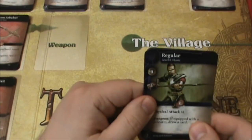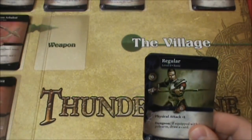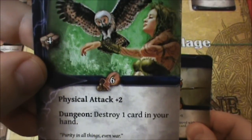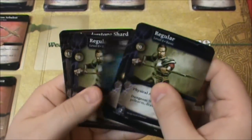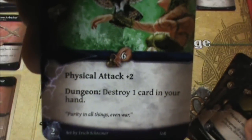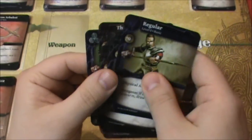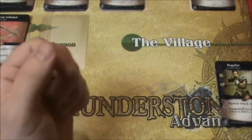We might be able to finally get a hero of some kind here. Here is an Elf Cleric — she costs six gold. Yes, we have exactly that. She's going to give us a physical attack plus two, and in the dungeon we can destroy a card in our hand. I understand that may be valuable to help make our deck a little more efficient and get rid of some of the weaker cards.